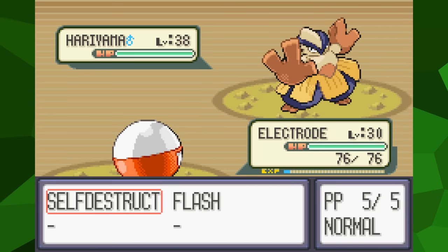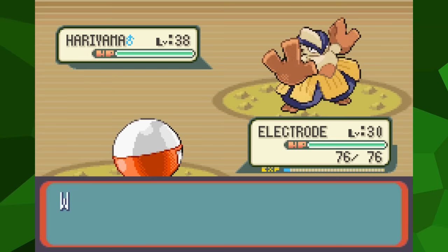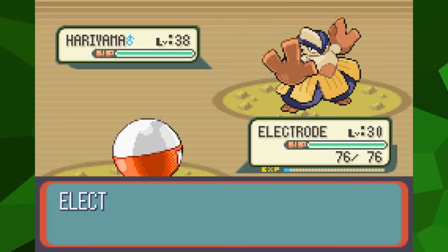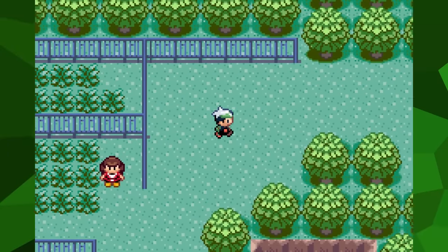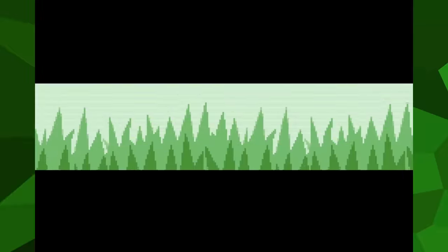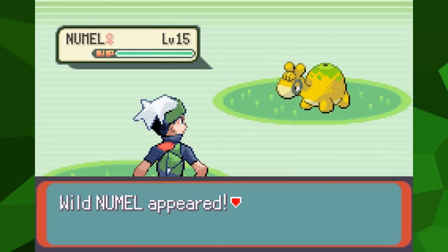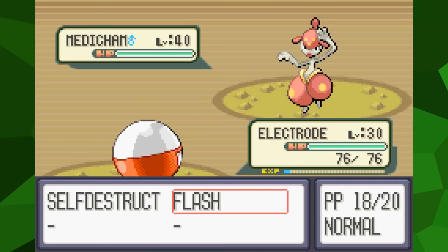So now Electrode has two moves. But what does this change? In battle, all Flash does is lower the opponent's accuracy — even if used, you're really just stalling, and Electrode is eventually still going to be forced to use Self-Destruct. However, this is where the other condition comes into play. Whether or not you can escape is also dependent on which version of the game you're playing. I'm sure some of you have wondered why I haven't been playing Emerald — it's because in Emerald, you cannot find Meditite or Medicham in the wild. In Ruby and Sapphire, however, they can both be found in Victory Road.